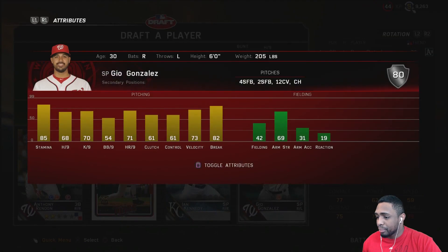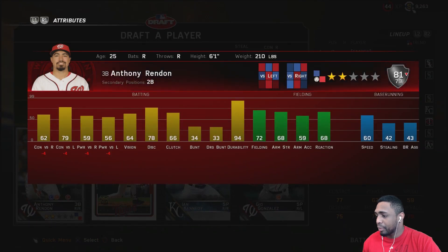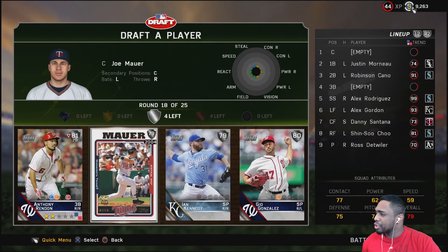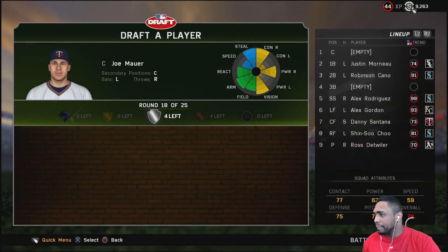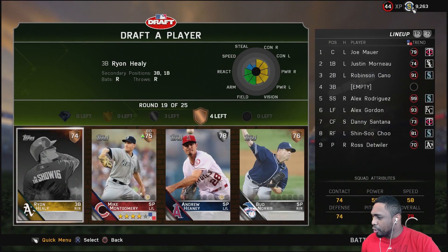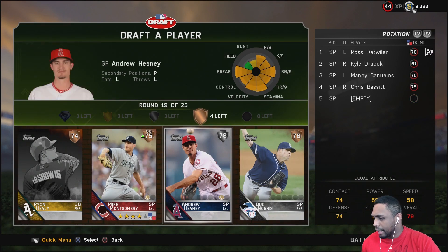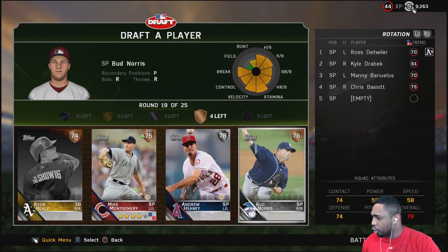Here we have flashback Joe Mauer, who absolutely crushes right-handed pitching but cannot see left-handed pitching whatsoever. Ian Kennedy and Geo Gonzalez are pretty good. Anthony Rendon is not great and has a minus today. I'm gonna take this Joe Mauer and throw him up early in the lineup — why not? Got a few more rounds to go with Ryan Healy, Mike Montgomery, Andrew Heaney, and Bud Norris.